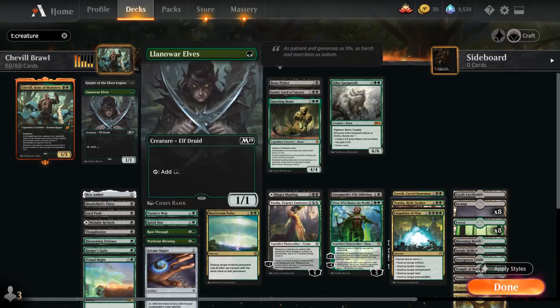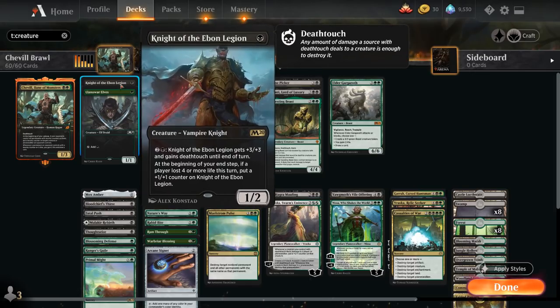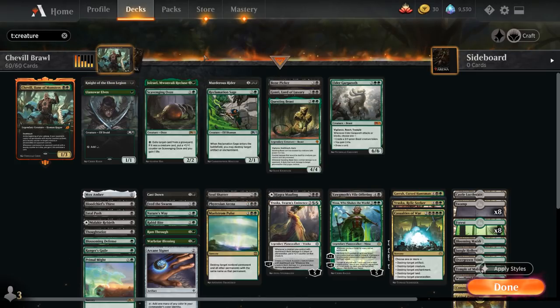In the creature department we have Lanore Elves to give us a bit of acceleration. Knight of the Abon Legion can also gain deathtouch if we use the ability, and it's a nice cheap efficient creature to get in play early.